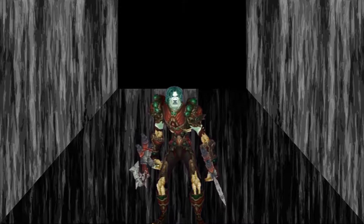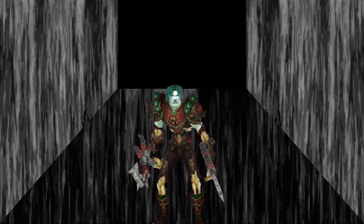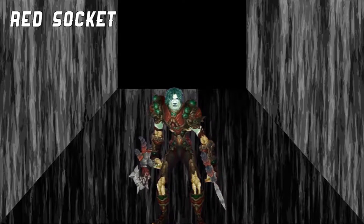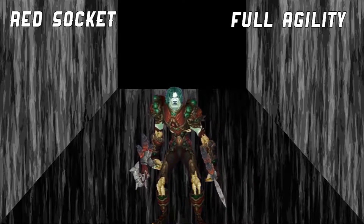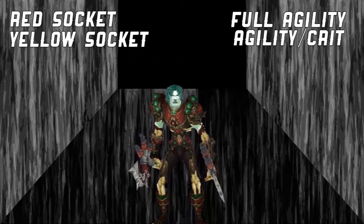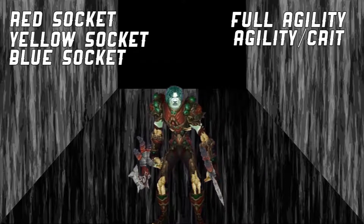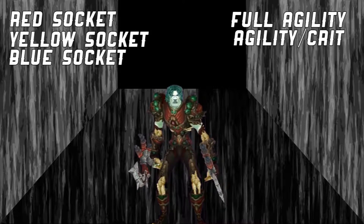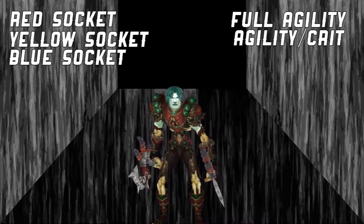So what we are going to do instead is stack agility. We're not going to bother gemming resilience anymore, so every red socket is going to be full red agility. In your yellows you're going to put agility crit, and in your blues you're going to put agility PvP power, and you're going to focus damage.